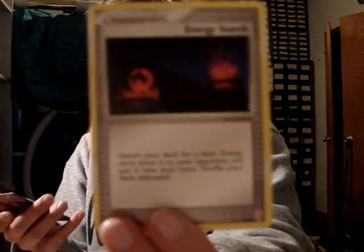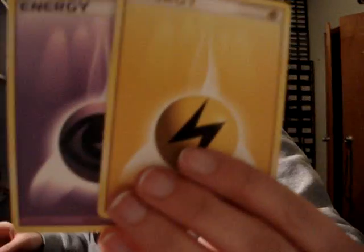The Plusle side of the trainer kit includes: Beldum, Grumpig, Meowth, Spoink, Energy Search, Potion, and Lightning and Psychic Energy. Those were all of the Plusle cards — they have the red Plusle symbol at the bottom.